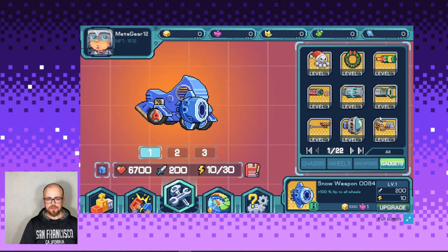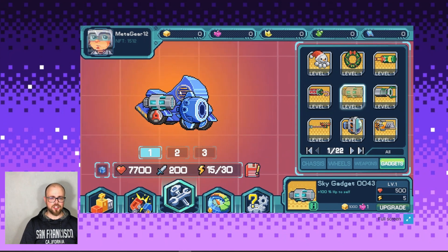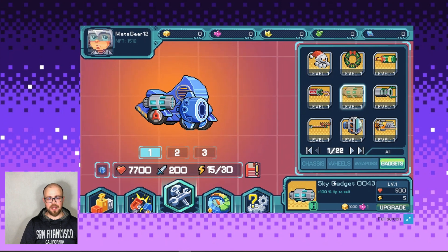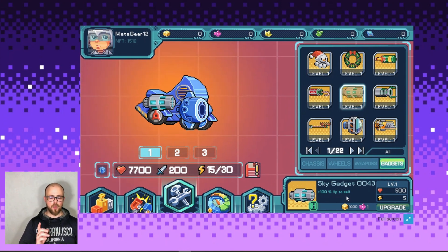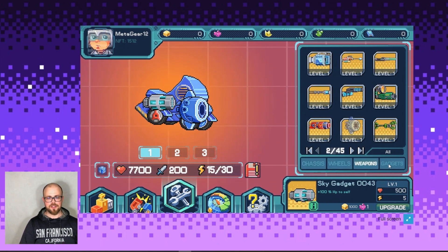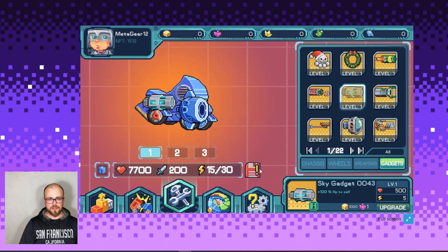Now for the gadgets — I don't know exactly what these gadgets mean, but I choose sky gadget 0043, which gives me plus 100% HP to self. I don't know what that means but we will see how it works during the fight. Wheels, weapon, gadgets — everything is done. Let's go further.